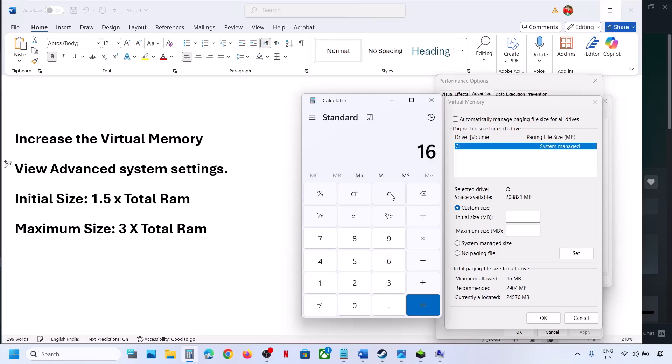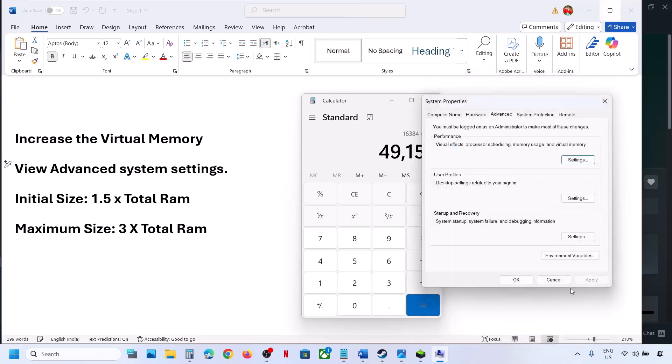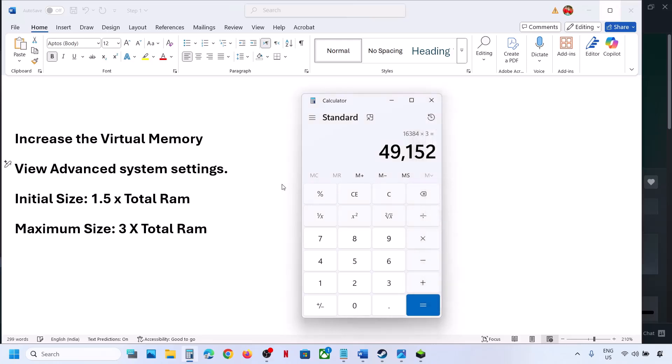For example, with 16GB RAM: multiply 16 by 1024 to get the total RAM in megabytes (16384 MB). For initial size: 16384 times 1.5 equals 24576 MB. For maximum size: 16384 times 3 equals 49152 MB. Enter these values, then click Set — Set is important, make sure you click Set. Then click OK and OK again. Relaunch the game and check.